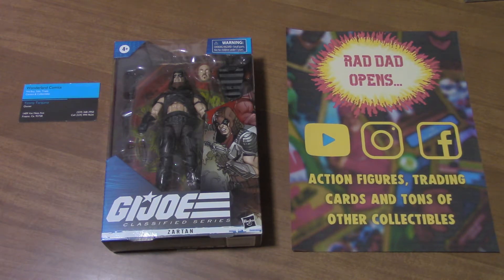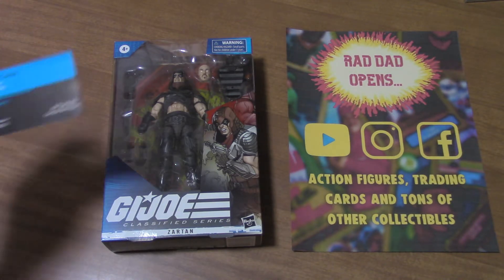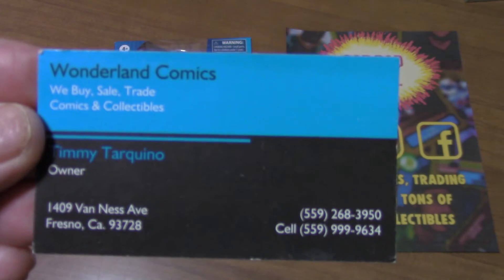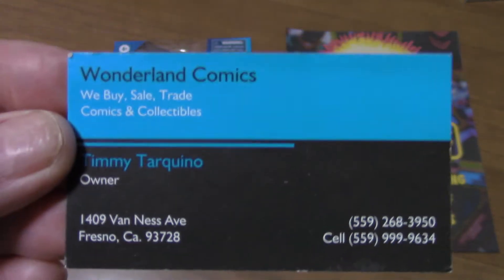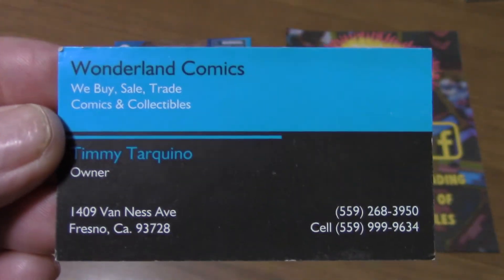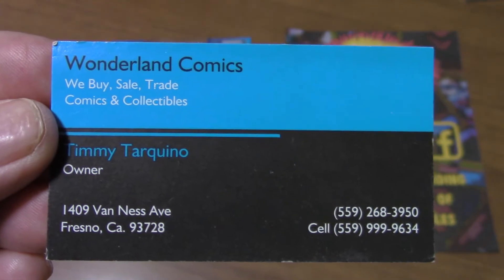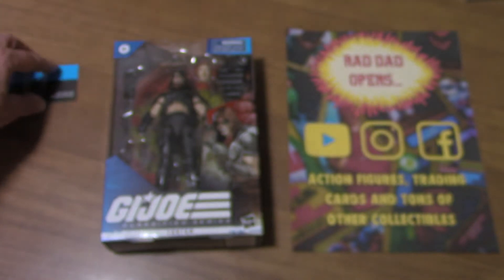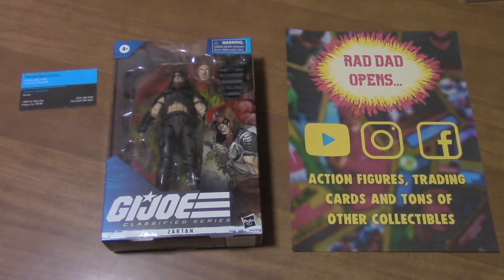Today, Rad Dad opens G.I. Joe Classified Series Zartan. My buddy Timmy over at Wonderland Comics — he's got toys and comics — over on Van Ness in Fresno gave this to me. Just gave it to me. Pretty cool. You should go check him out.